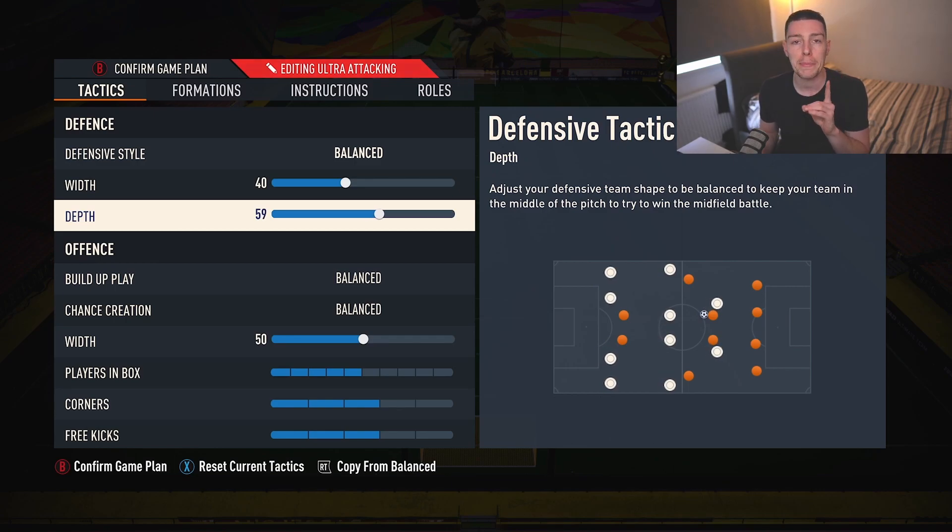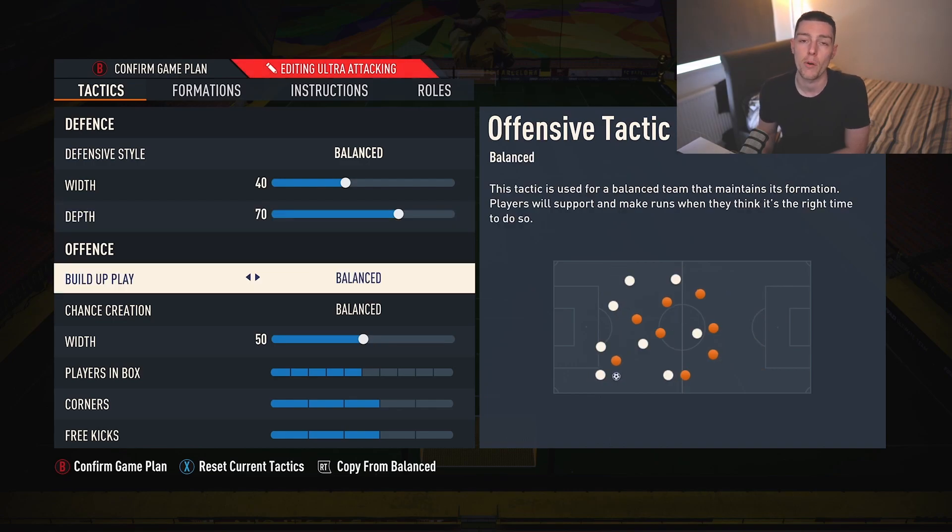The depth — I'm all the way up to 70 on this formation and it is amazing. However, if you are struggling defensively, I recommend you go 65, 60, even 55. It just depends how comfortable you are with the area of the pitch you want to press. I like to win the ball back much higher, and I've got the defenders that allow me to press really high, so it's important to understand how well formatted your team is for the meta.